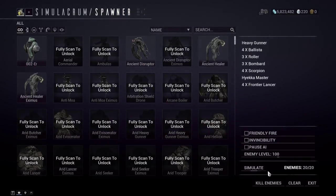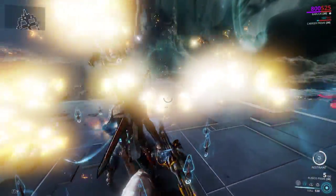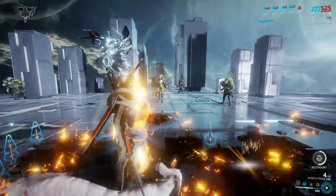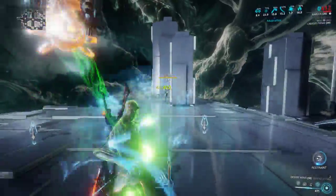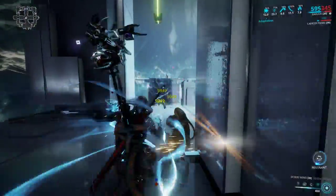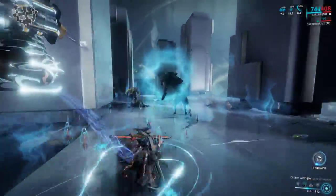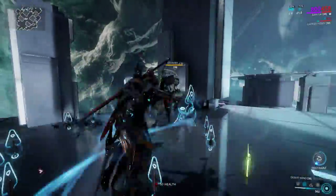I've simulated some Grineer to show how he does. Activate Elude with number one, cast Desolate Hands with number three to put blades out, then put enemies to sleep with Lull — and you just stand there letting everything shoot you without taking damage. When you're ready, toggle your four on and start punching everything. It's a bit lackluster damage, but anything that's not a Bombard it handles nicely.